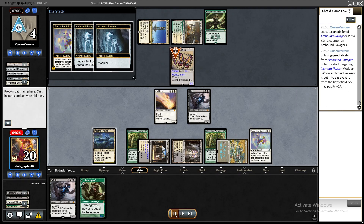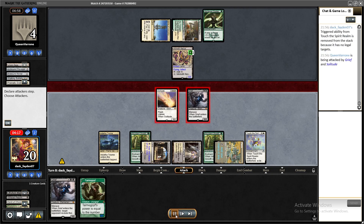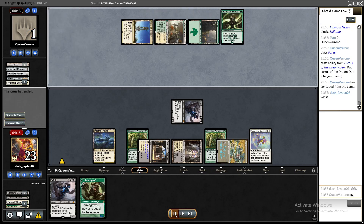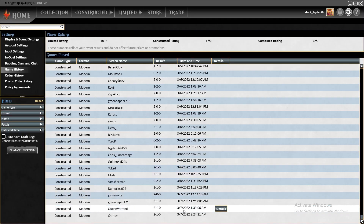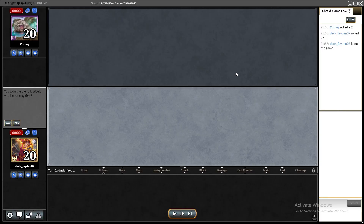They put some counters on Inkmoth but were forced to block with Inkmoth and Nexus this turn, which meant no top-decks that could cause me to lose. That was game four done.